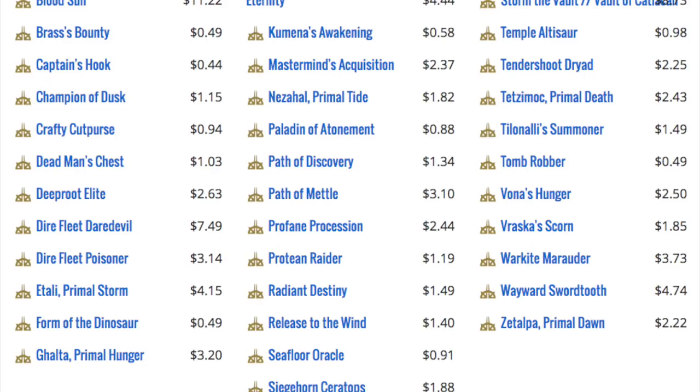You have Dire Fleet Daredevil — that's a really good one, but I don't think it's going to hold $7. After rotation it'll be like a 50-cent card. Primal Storm is an interesting one. The only cards of any real interest are tribal cards — and I'm not talking about dinosaurs or pirates. I'm talking about the established tribes: Merfolk and Vampires. Vampires have traditionally done very well; casual players like them, and same with Merfolk. The pirate and dinosaur tribes are not established, so they won't hold as much casual appeal. But I can guarantee we will get another Vampire set and another Merfolk set.